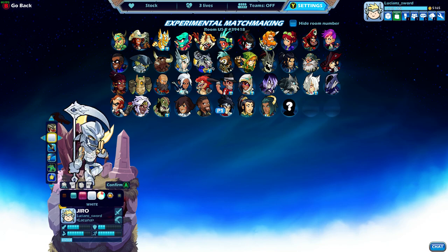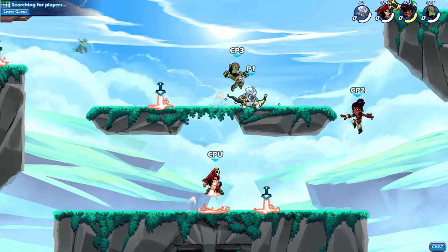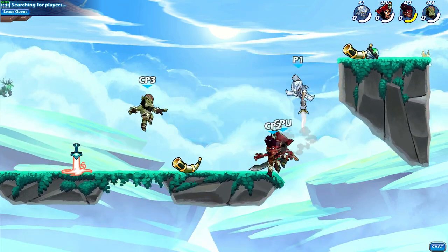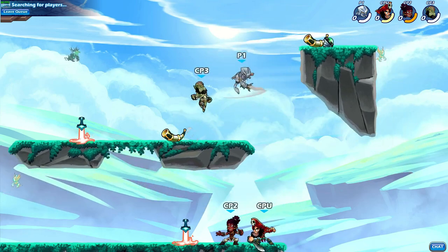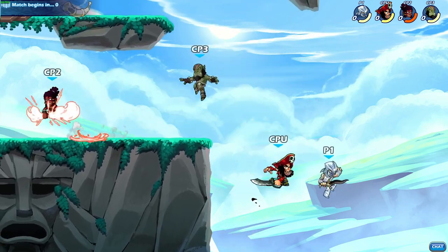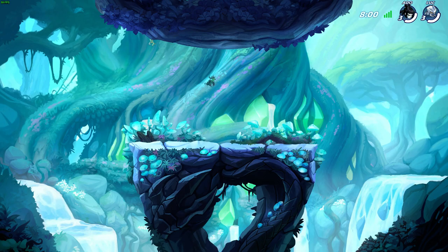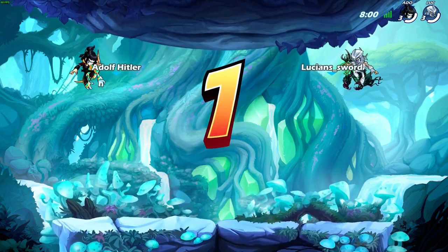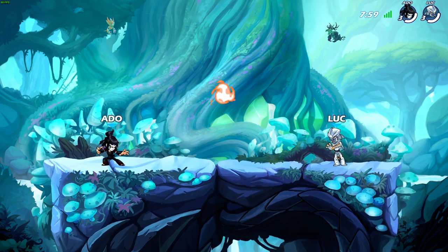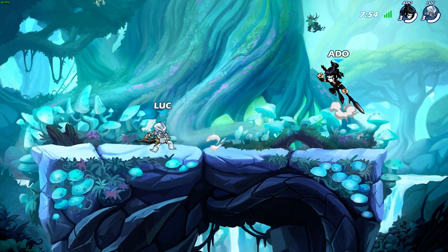Actually white looks pretty cool, I'm gonna do that. I didn't even know I had white for Jiro, that's interesting. I don't remember buying that. He looks so cool with white and this sword. I do not regret my purchase - at first I was a little hesitant, but this looks awesome. When Jiro first came out I almost mained him, but I just don't love scythe. I don't mind it, it's like fun and stuff, but I just don't love it either. Probably because I'm not that good with it.